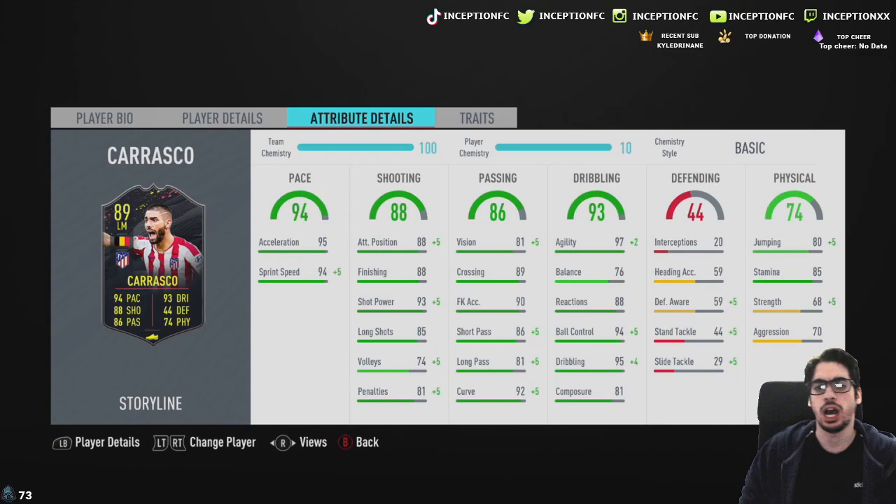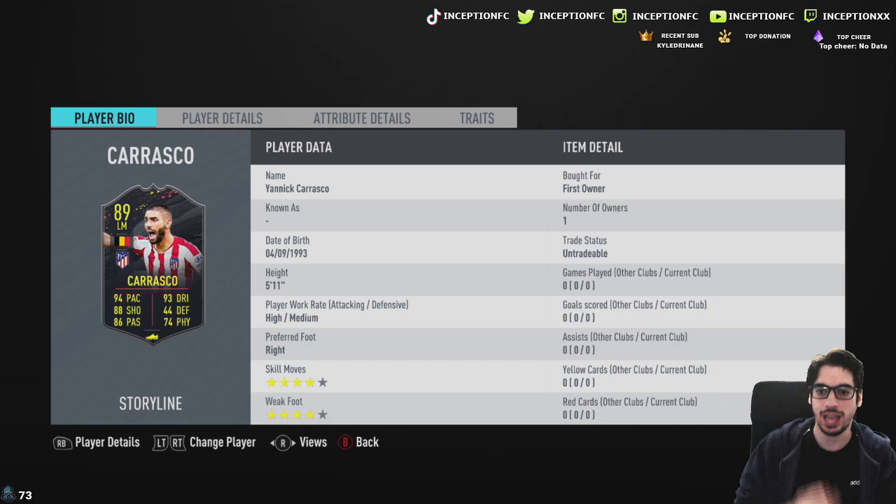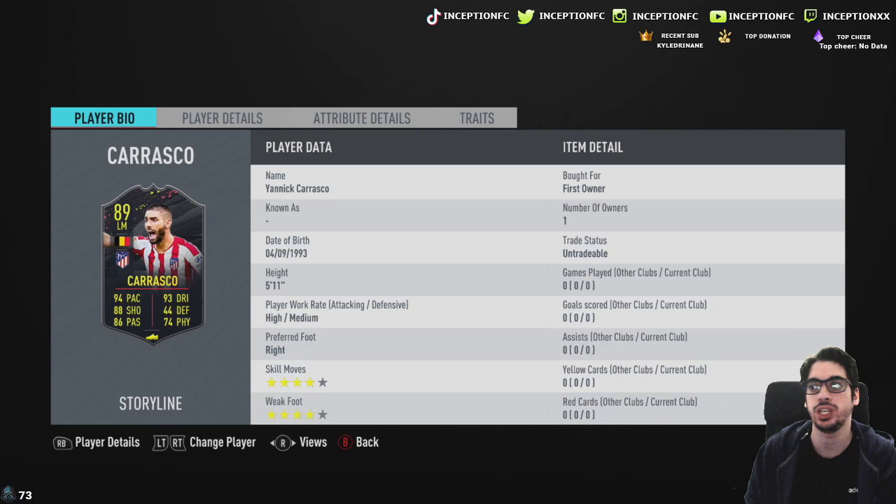This card should be very interesting to try out because he's definitely going to be the type of card we have to try out on basic chemistry style first, just to see exactly what I want to have on the card. We're looking at a card that is 5'11", high medium work rates with 4-star skills and a 4-star weak foot. All the minimum requirements are there for the attacker. Hopefully his stamina is good — and it's at an 85.